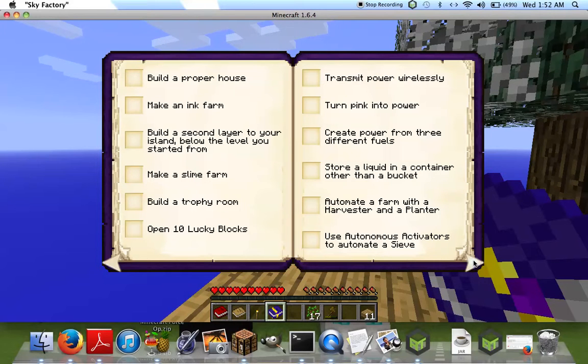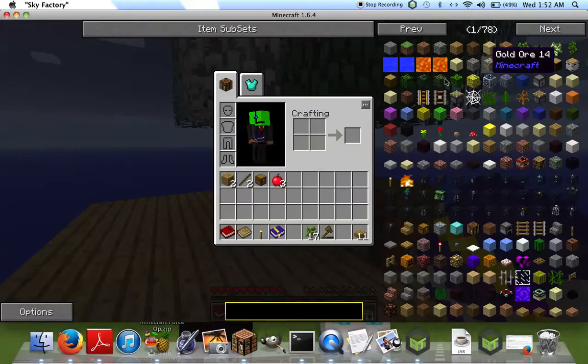Build a proper house, make an ink farm, build a second layer to your island, make a slime farm, build a trophy room, open ten lucky blocks — do we even have the lucky block mod?